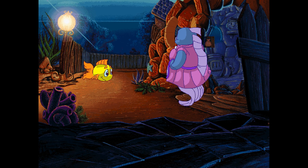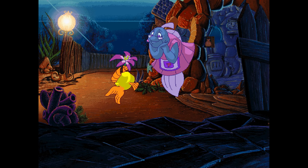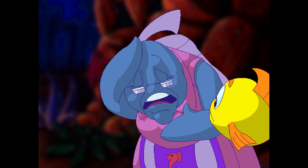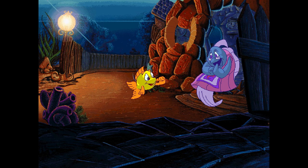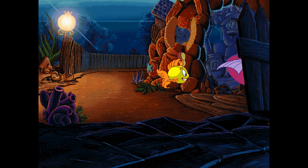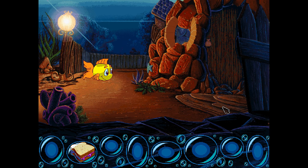We meet Grandma Grouper. She's upset — someone took her treasure chest that holds all the kelp seeds. The garden is dying, and without the seeds there's no food. Freddy agrees to find the treasure chest. Grandma gives him her last peanut butter and jellyfish sandwich for the journey. That was in her pocket — imagine the germs. Oh my god. Don't eat that. I'll find your kelp seeds.